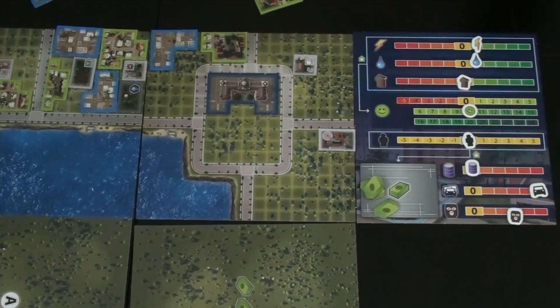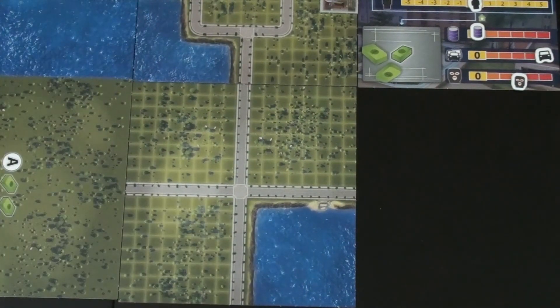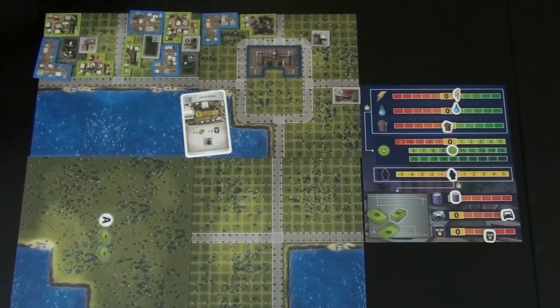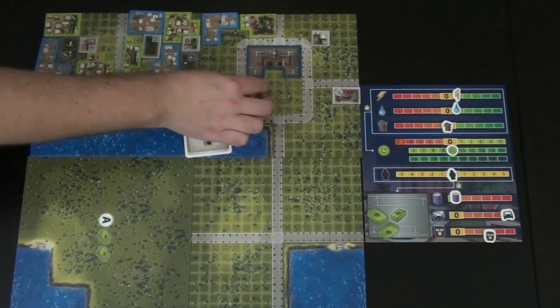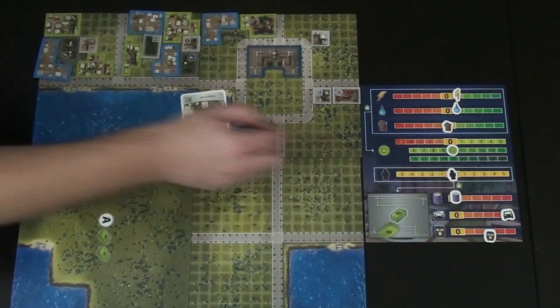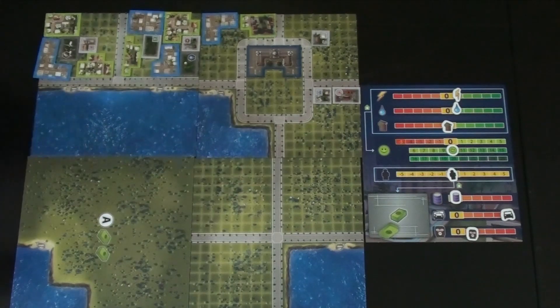Steve flips the big milestone and gets the first player chip. He takes advantage of Kim's City Hall by placing the police station there for free — normally costing $1 but free in the City Hall district. However Kim points out Steve could put a commercial zone there instead to get $7, which is better than saving a dollar. Steve agrees, places the commercial zone next to the fire station district, drops workforce, and draws a level one card.